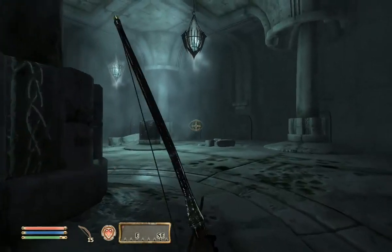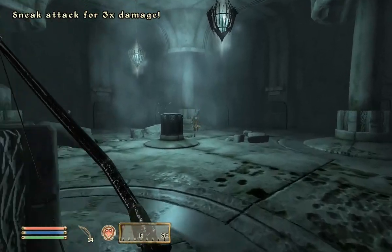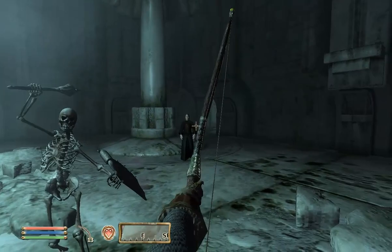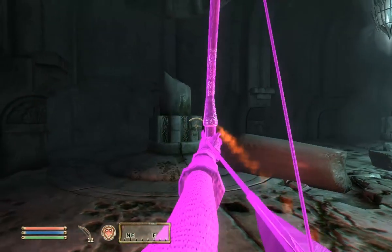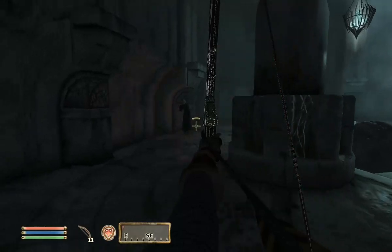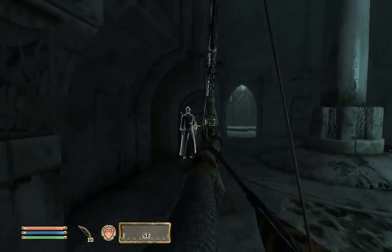Speaking of bows, I'm almost out of arrows — I only have 15 iron arrows left. I might have some steel arrows too. We can almost one-shot necromancers now while sneaking — almost, not quite, but almost. The secret to dodging spells is to dodge right after the spell leaves his hand, otherwise it will hit you. Just a tip.